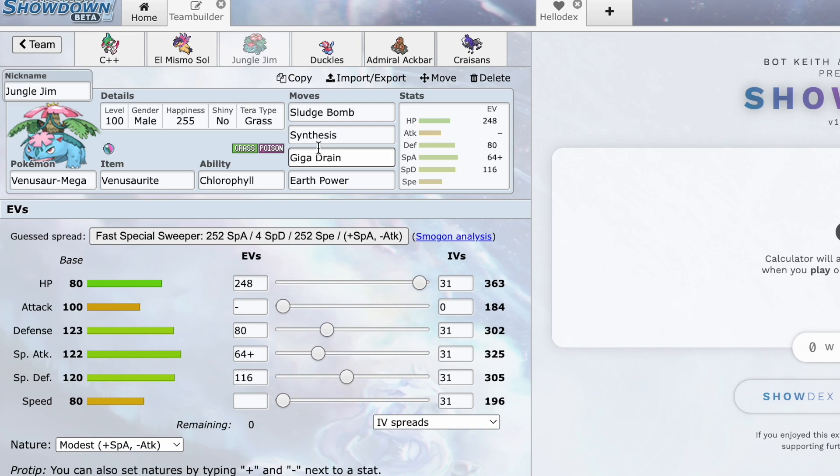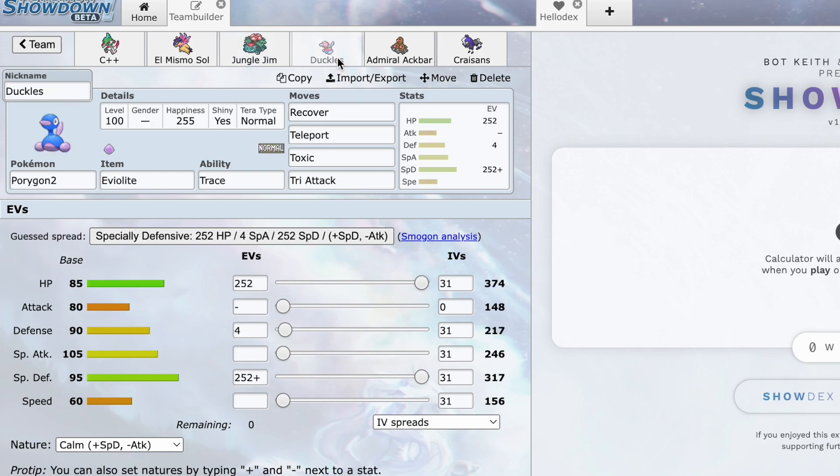We've got Jungle Gym, the Mega Venusaur. This thing can take on Lilligant even if it has Acrobatics — Acrobatics doesn't do a ton to us. We can take an Acrobatics and destroy it with Sludge Bomb, and after we Mega we totally eat an Ice Spinner because we have Thick Fat. Earth Power hits a lot of things on his team like Toxapex and Torkoal, and Giga Drain is very nice for Great Tusk since we're pretty weak to a Scarf Great Tusk outside of this guy and our Dugtrio.